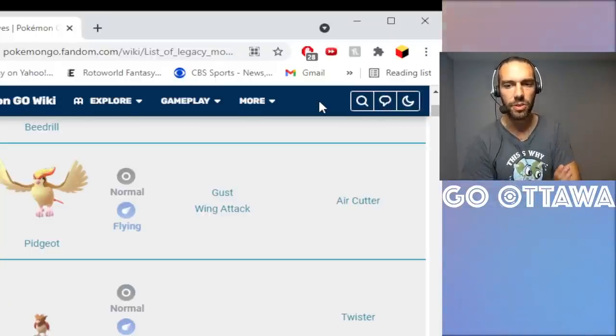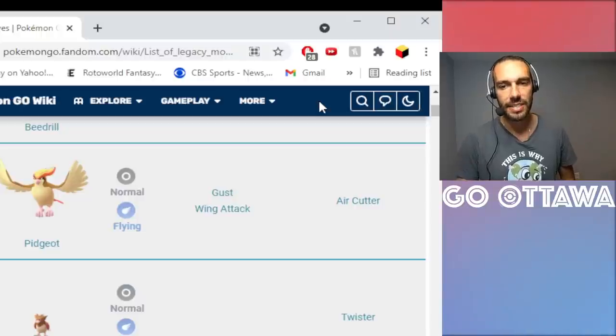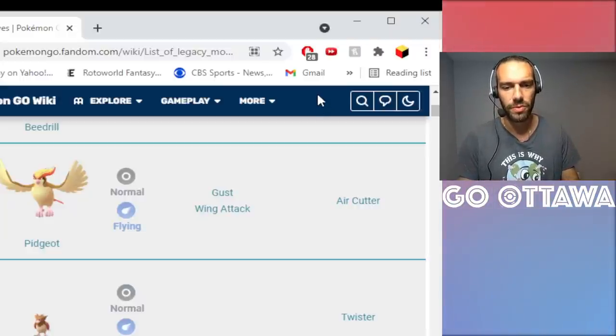Gust Pidgeot is interesting — Gust is definitely better than Wing Attack. However, someone mentioned in the comments that if you use Wing Attack, the energy generation actually works out better for the first Feather Dance. Gust is still a better move overall since it's like a Confusion-type move with strong energy generation, but now that Feather Dance just got nerfed, Wing Attack could be more optimal. Gust is a pure legacy move — it came from one of the Go Battle League rewards — so if you're going to use a fast move Elite TM, this is one to consider.